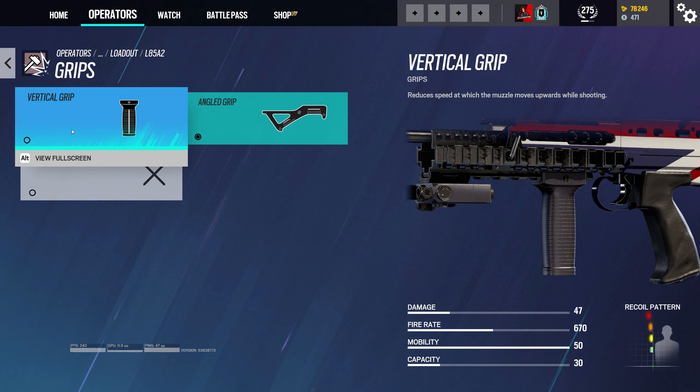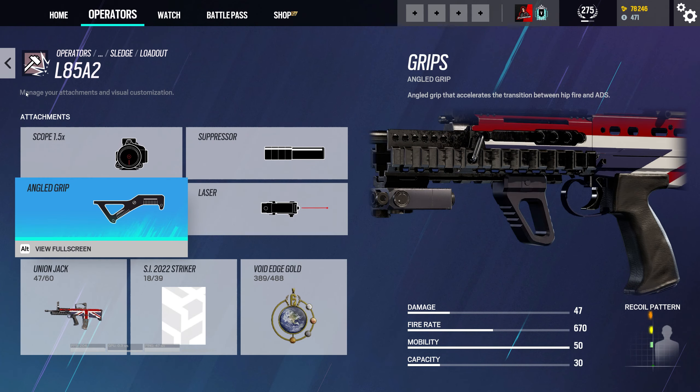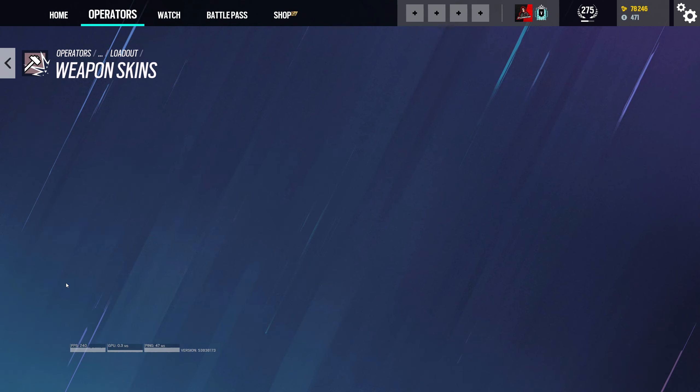We got vertical grip or angled grip. I like angled grip more, and a lot of people don't really agree with that necessarily, but it accelerates the transition between hipfire and ADS, which I think is good for those kind of last-minute clutch situations. So I'm gonna keep the angled grip on. I keep the laser pointer on for hipfire accuracy — it does give away your location, but it is what it is.